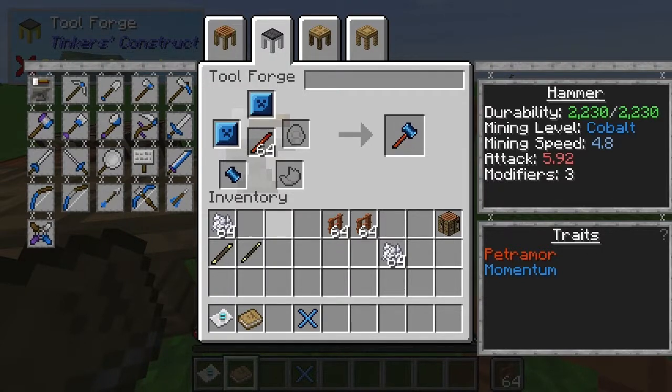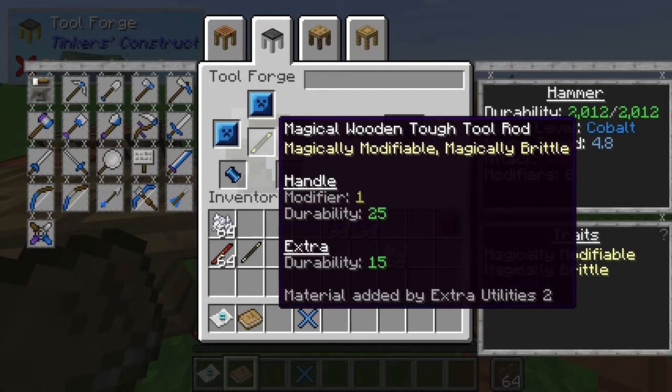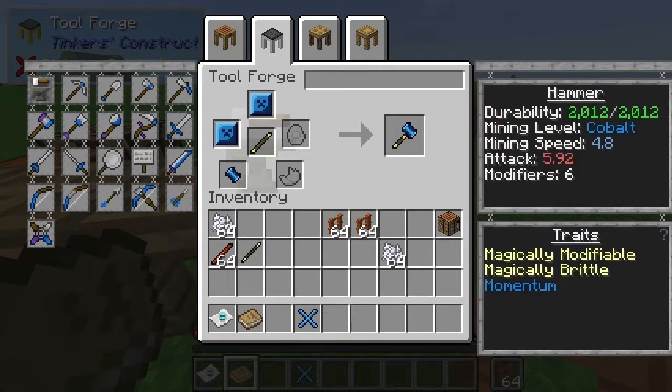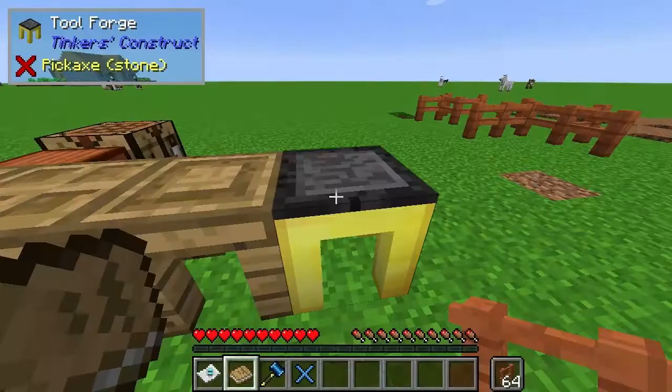Let's have a quick look at some of the extra utilities tinkers stuff. So we've got a hammer — a Cobalt hammer with an Ardite tough tool rod. We swapped that out for this one. You can see the modifiers actually go up to six. This actually gives you three extra and you're barely losing anything. Pretty handy to get six modifiers on that.